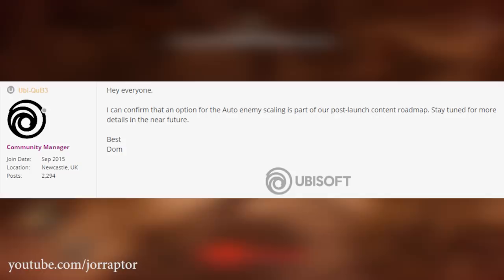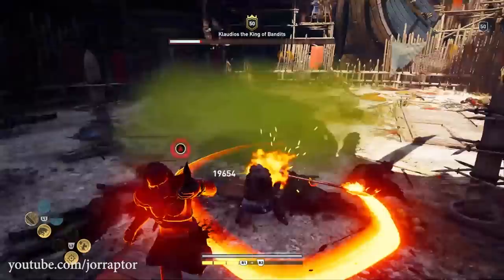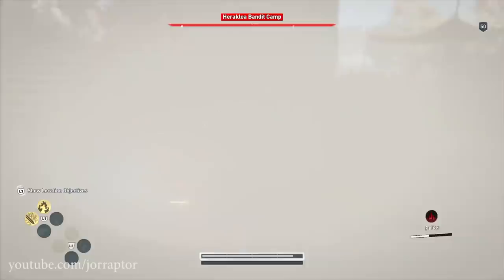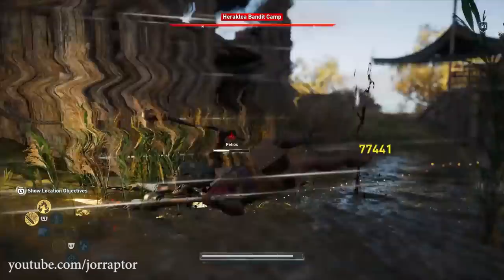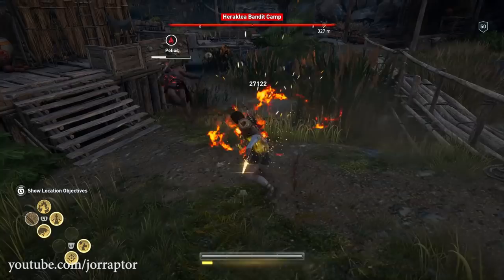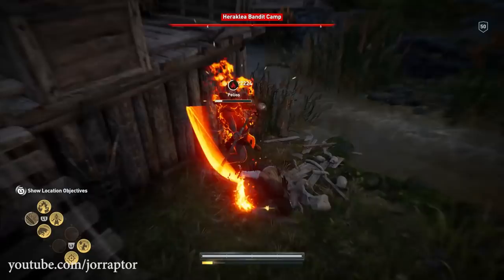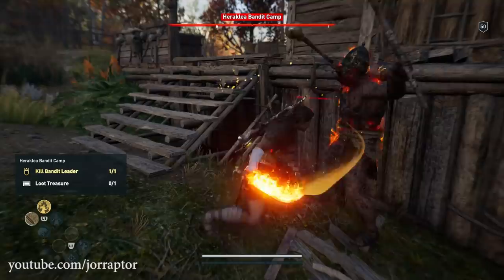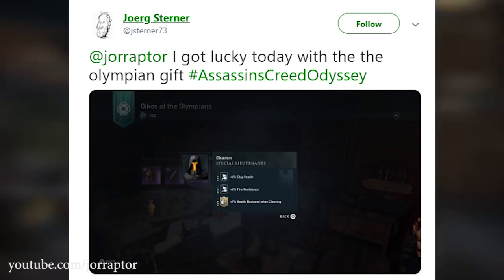I've done my weekly quest in the arena, so let's try to get the Hades lieutenant, as I always like to do at the end of my Odyssey videos. Subscribe to stay up to date on everything Odyssey. We've already opened 10 Olympian gifts with the first being a legendary item, and after that only epics. As I mentioned before, the chance of getting a legendary item from the Helix store has been significantly increased — it better be the Hades lieutenant that everyone's been sending me via social media.